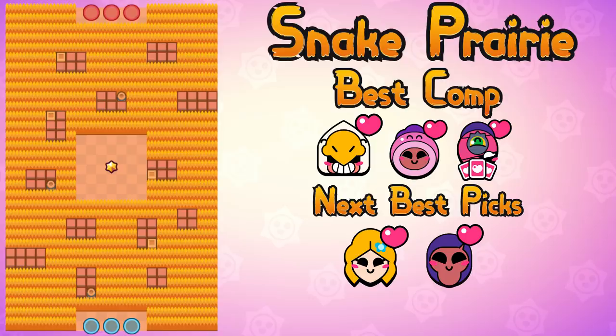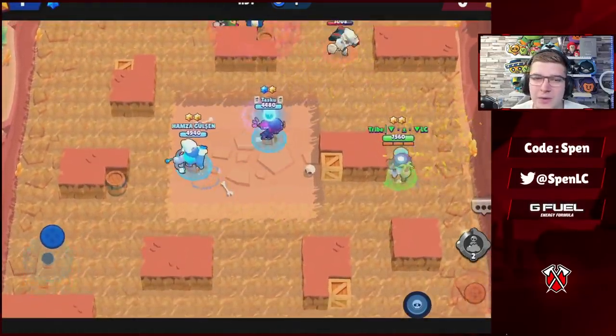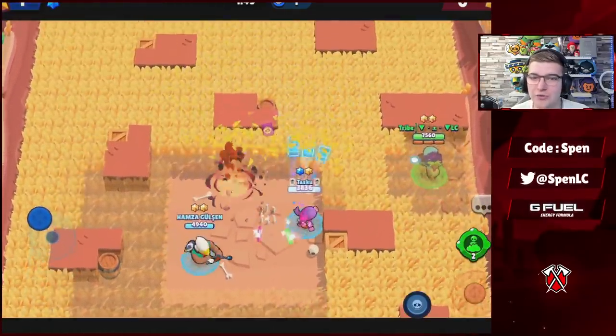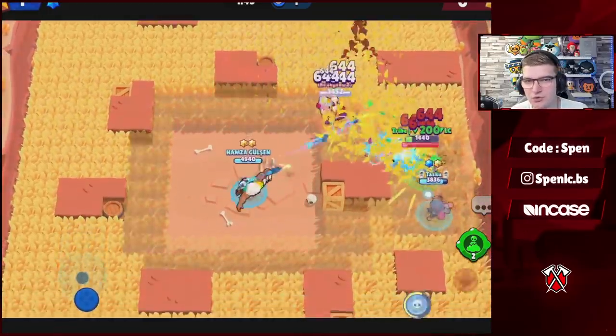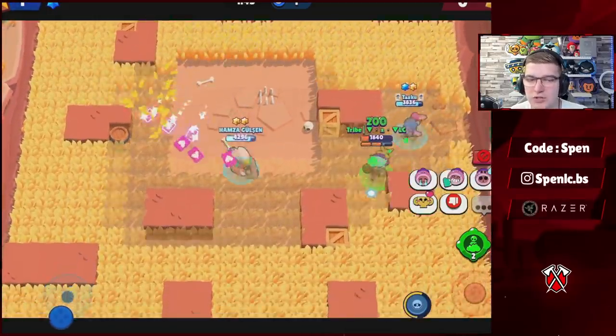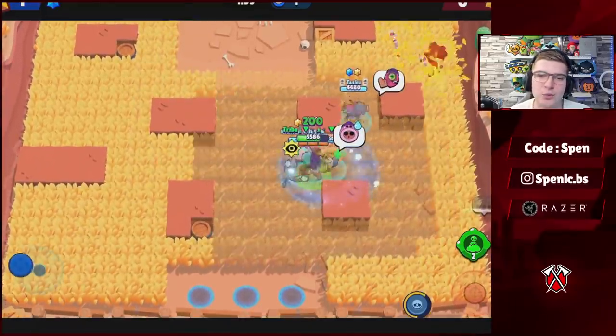Going into the first map for this challenge: the first set is Bounty Snake Prairie — a map I haven't really seen in the challenge before, but definitely a good map to start off with. The best combination by far on this map is Bow, Tara, and Rosa. With Rosa you want to be using the heal star power and the slow gadget — the slow is just going to be so good at the start, especially if you pop it just before you get that mid.